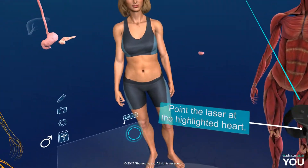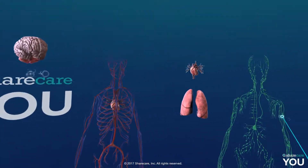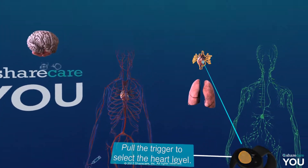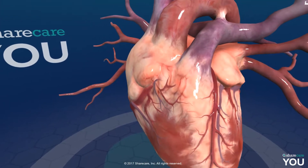Okay cool — point laser at the highlighted heart. Pull trigger to select heart. Oh, the heart level! Okay, that is huge.